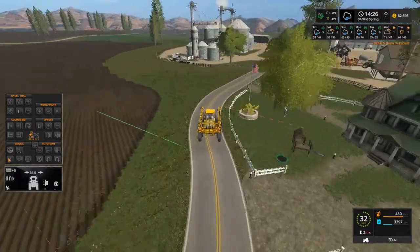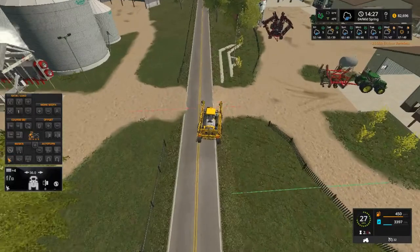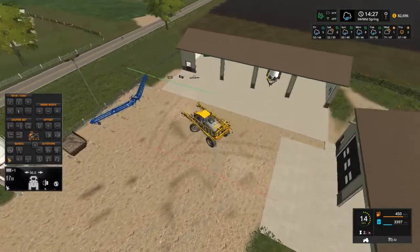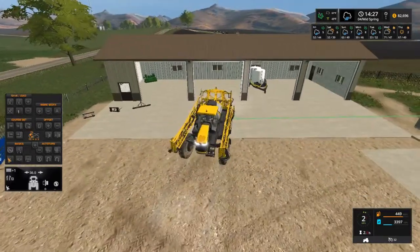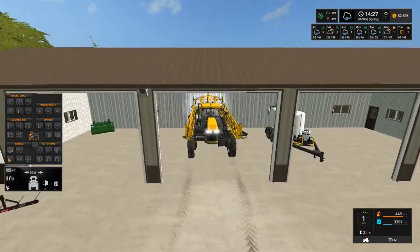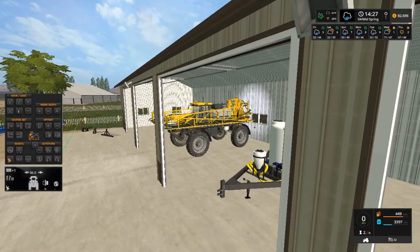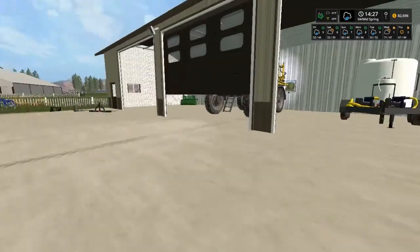I'm gonna lose some corn I know I am because of the way we planted it, but just have to deal with that. We'll plan on getting the sheep. We won't need canola for that. I know it's gonna bite me in the butt to sell canola this early, so I'm gonna wait on that. I'm gonna back this up a little bit - there we go. Shut the lights off - we're gonna go ahead and close these two doors because it's going to be raining. I want to get all the equipment in out of the rain.